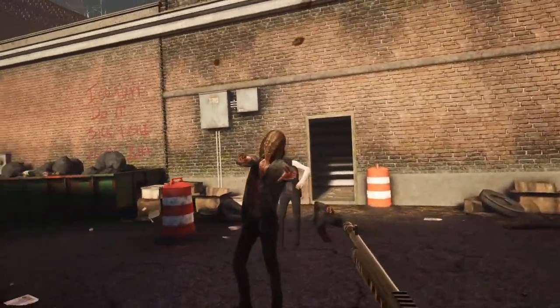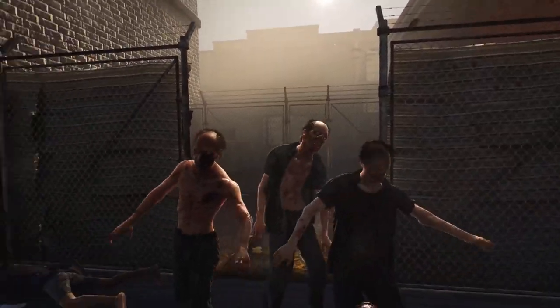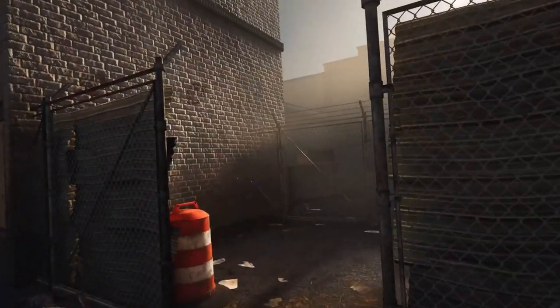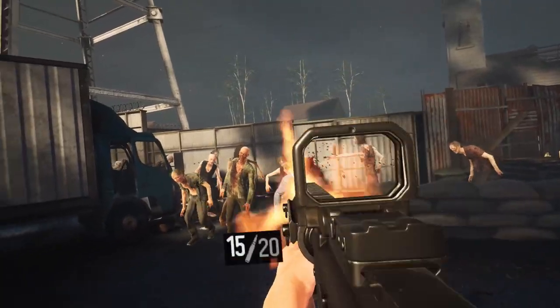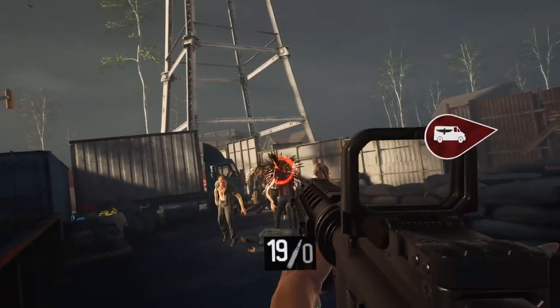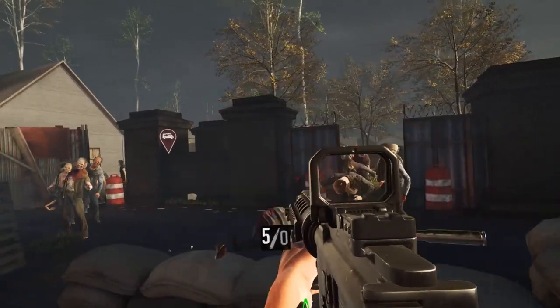I got to try out a range of weapons including a pistol, shotgun, assault rifle, knife and of course the iconic Lucille baseball bat from the show. As we know from The Walking Dead, the walkers aren't actually the biggest threat — it's other survivors — so hopefully we see more of that in the full game. Although I thought the gameplay was fun, it did feel very arcadey with knife trails, action overlays and highlighted loot scattered around the environments. Despite that, I'm looking forward to playing through the game with a friend when it launches later this year.